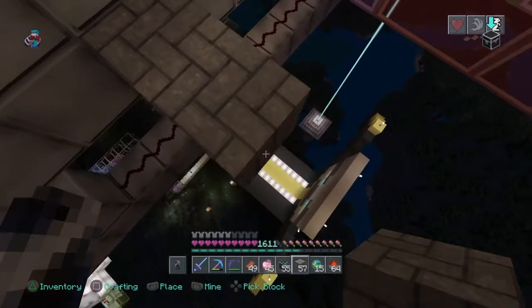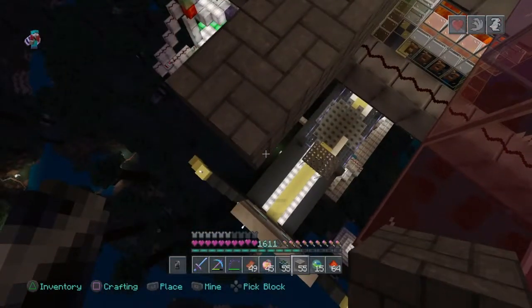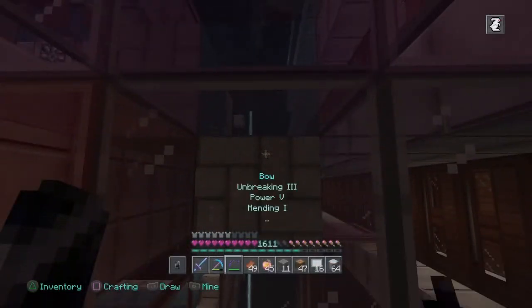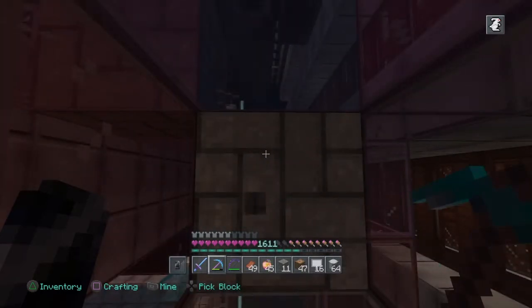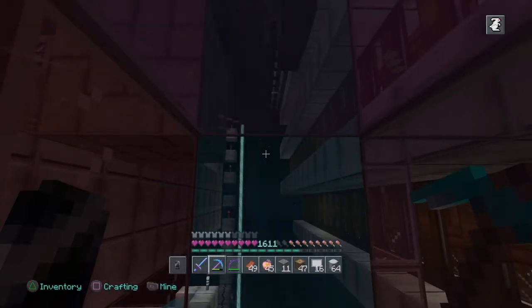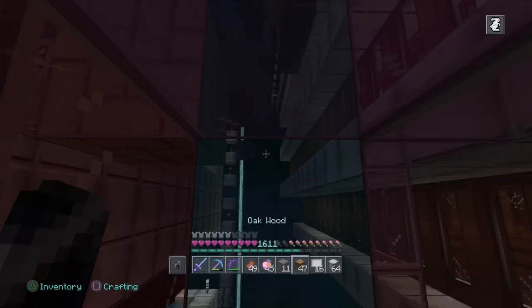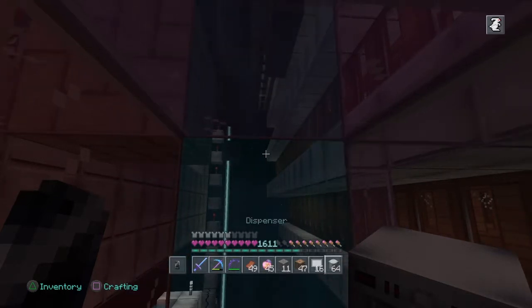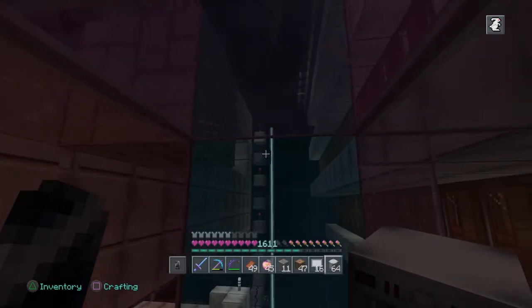Safety first, guys, safety first. I am probably going to just fall off of this thing like a million times, though. I think the easiest way to do this is just going to be to go straight through. Alternatively, I would have to get inside the tube with the villagers and try to place the dispensers that way. But I don't think that would be so easy.